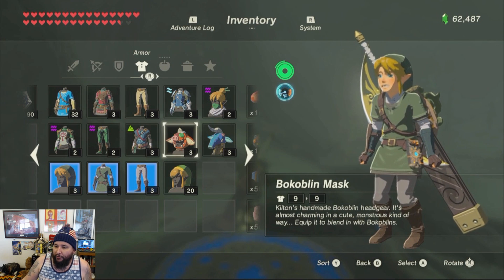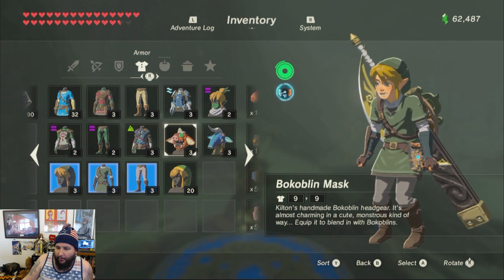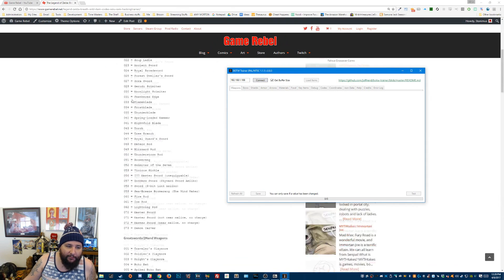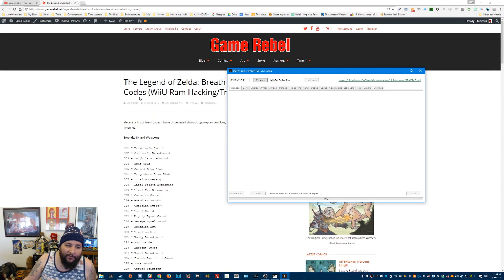I'm going to go ahead and switch over to the computer. There we go. Here's my Breath of the Wild trainer and I have my handy dandy references over here for all the items I want. Fierce Deity Armor is 229 — that's the value. 229 will give you maxed out Fierce Deity Armor.